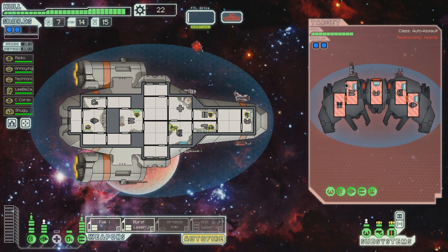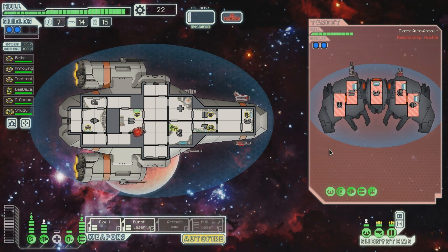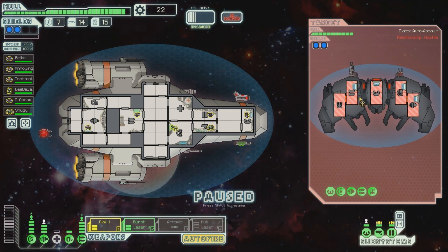He actually can't get through my shields. Because this one does just one damage, and that one I believe does just one damage. And this thing just does one damage, so he can't get through my shields at all. So we're safe. Good, I like this.